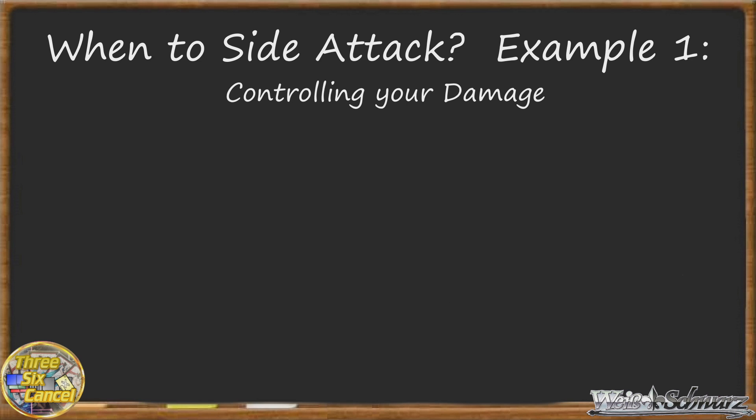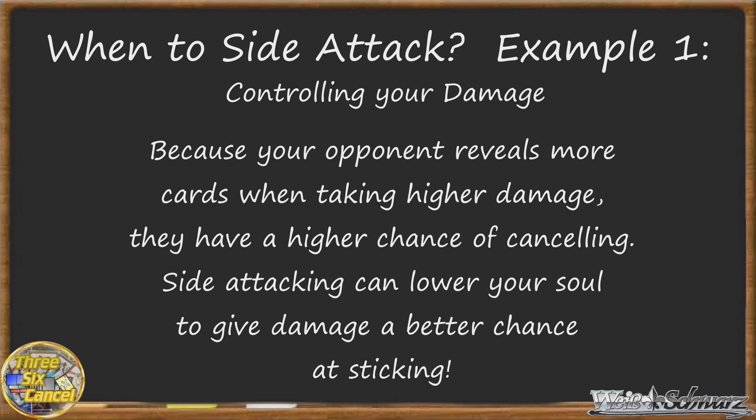Yes, dealing more damage in the form of having higher soul may kill your opponent faster. However, the more damage you're swinging for, the more cards your opponent reveals, and the higher the chance they may reveal a climax and cancel the damage, therefore taking none at all. That's why dealing 2 damage for 3 attacks versus 4 damage for 3 attacks actually has a better chance to net you more total damage at the end of the turn, in most situations. It's a bit counterintuitive, but it's all about the odds of your opponent cancelling, which has a lot to do with their compression. Side attacking lets you control these numbers a bit more to work those odds to your advantage.